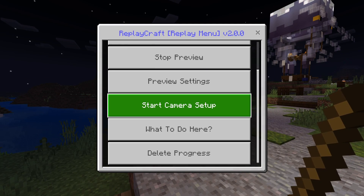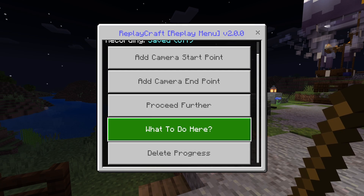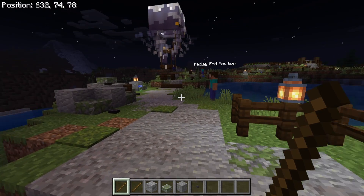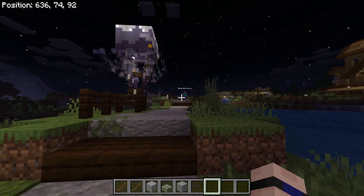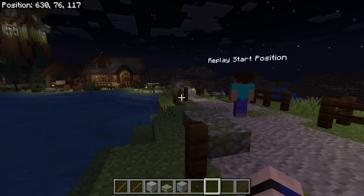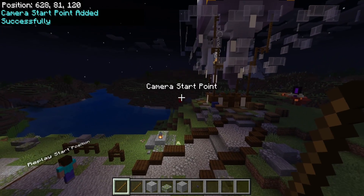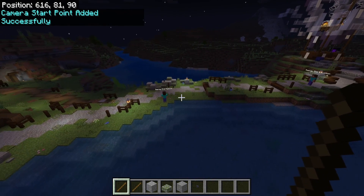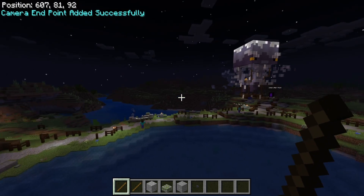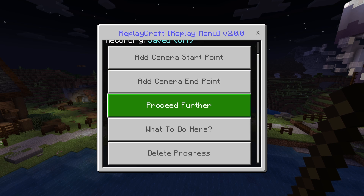I'm going to go on to start camera setup. Now that option is selected, you see the "please do your cinematic camera setup" message in the top left corner. I can reopen this menu and now I've got some more options. These two top options will allow you to set a start and end point for where your camera is going to pan. I've also got a replay end position model and a replay start position model so I can know exactly where the player is going to be at the start and at the finish. I'll set the camera start point here, then come over for a wider shot and add the end point. Now the camera will move from this point to that point over the course of the replay.